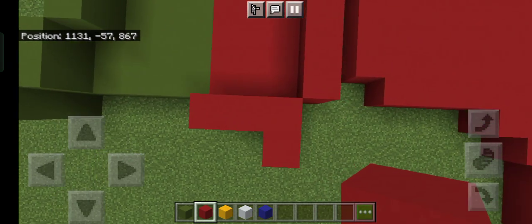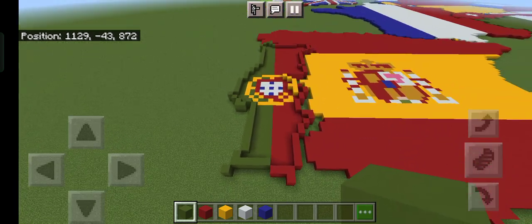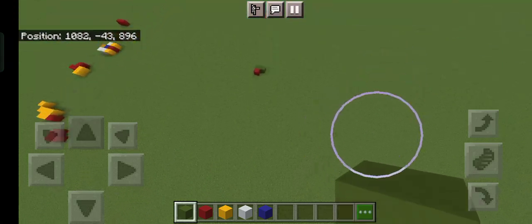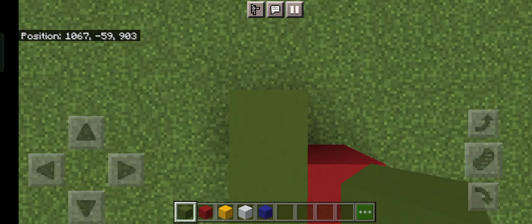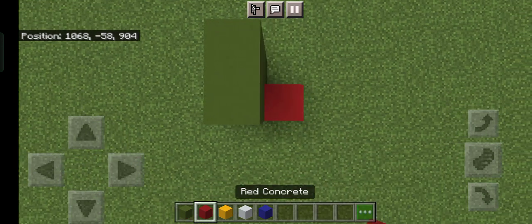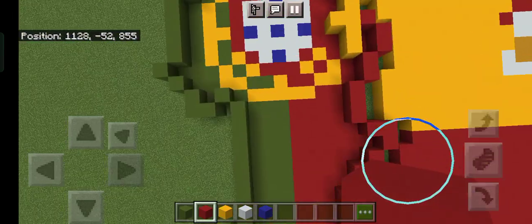Swap back to your green and just connect it like this — and you're done with the outline. If you want, you can add Madeira island down here. Go to coordinates 1067 903 and place one block, then go down with green, then to the left with red — and that's basically just Madeira.